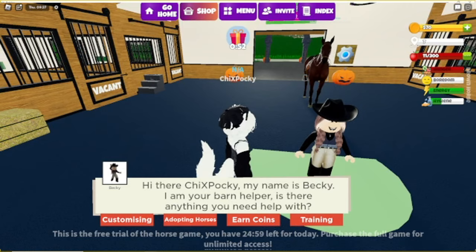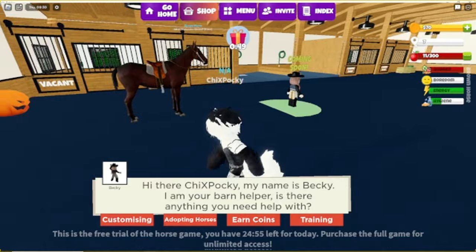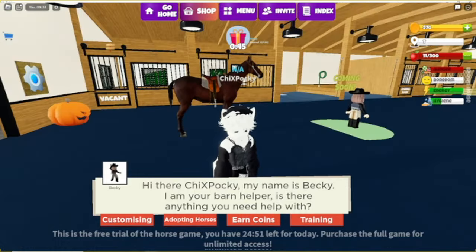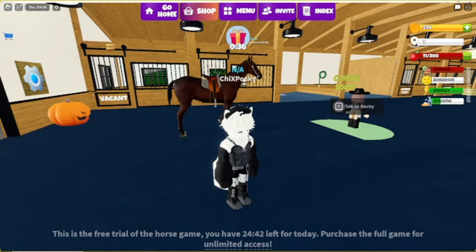There's a barn helper NPC — 'I'm your burn helper, is anything you'd help with?' I tried to walk away but I had to press something. One little note: you might want to add the ability to just cancel it, because now I'm forced to press something. Okay — customizing, sure. Never mind, there we go.